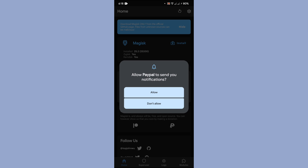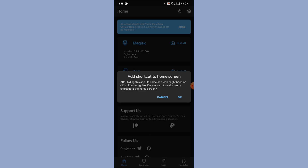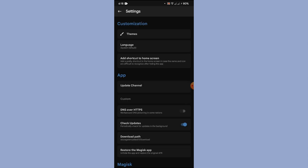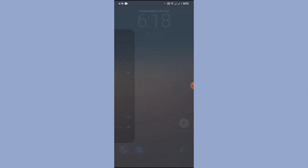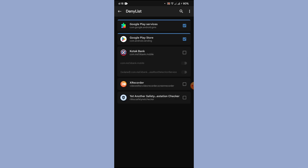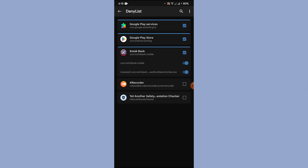The process of hiding and renaming Magisk is important — without renaming it, your banking application will not work properly. Even after renaming, you need a few more steps. Go back to Settings, tap 'Configure Deny List,' find your banking app — Kotak Bank — and tick it.